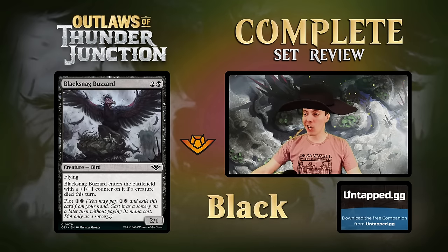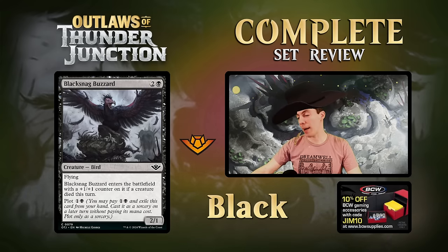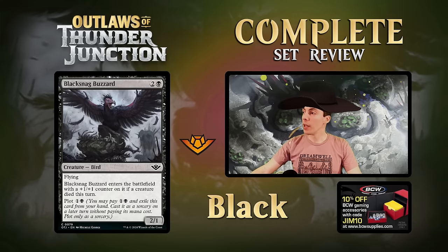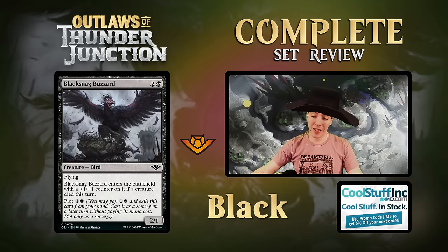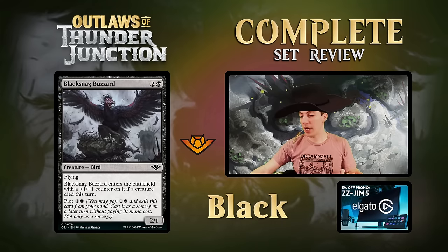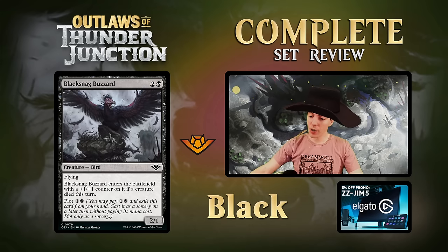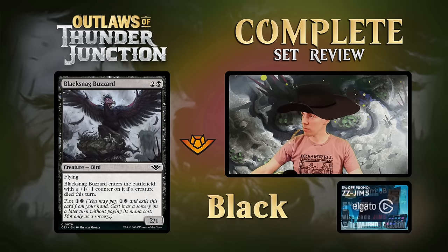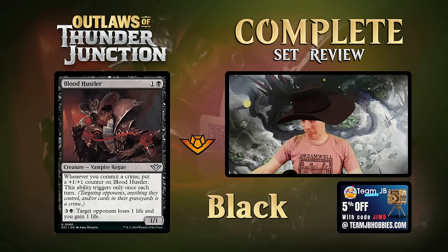Black Snag Buzzard - a 2/1 flyer that ETBs with a +1/+1 counter if a creature died this turn, and it has Plot 2. This is a rock solid common. You can cheaply plot it away when you don't have a two-drop, then later you get it free. It's not uncommon to go two-drop, attack, trade, three-drop and now you're getting a 3/2 flyer for three. Very solid limited card.